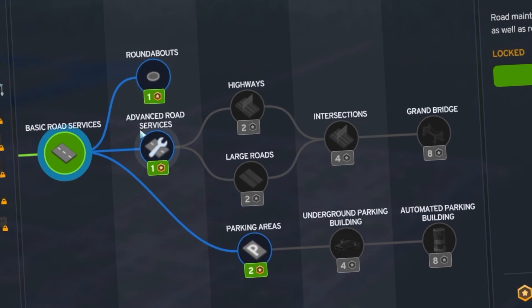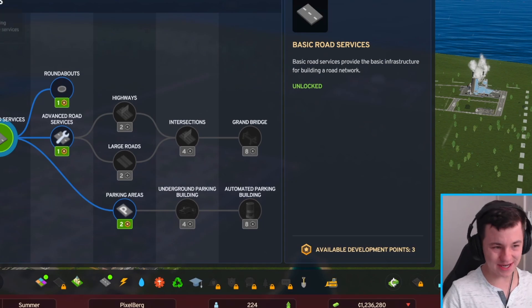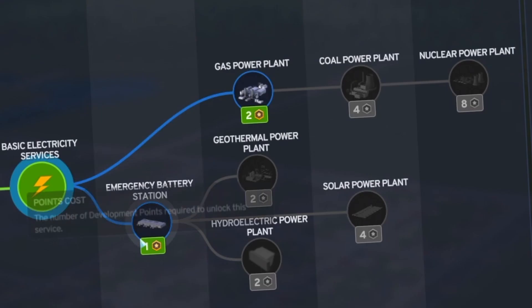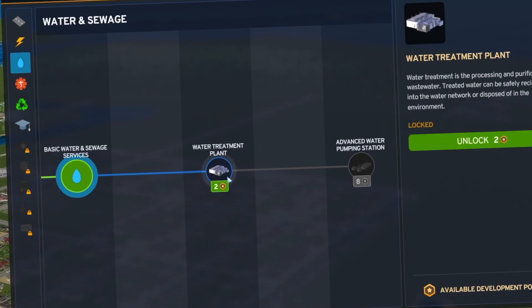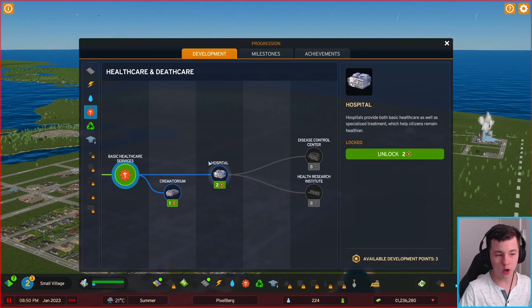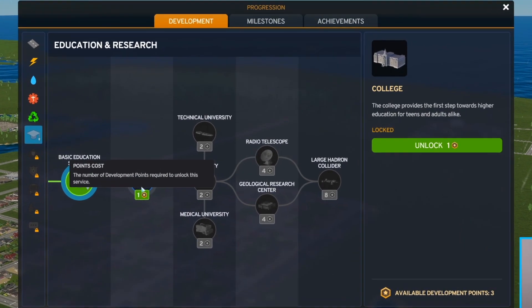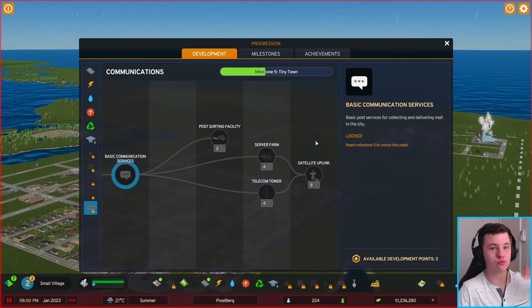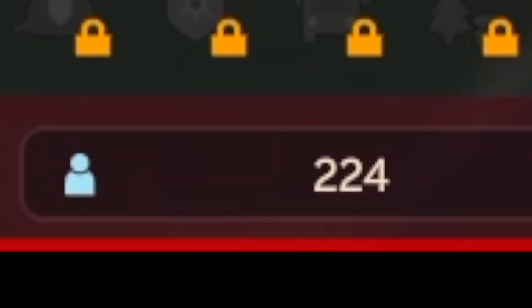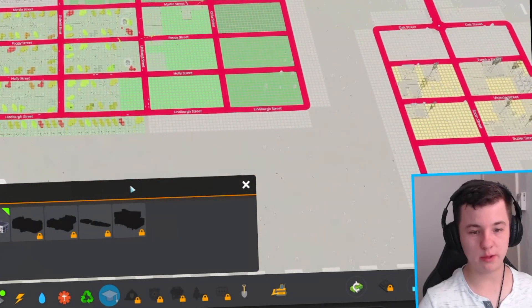The development tree is the coolest thing in Cities 2. We can upgrade to more roundabouts, advanced services, public areas, parking areas, electricity options like an emergency battery station and gas power plant. Under water we can look at more treatment plants instead of dumping sewage. There are also hospitals, more medical services, garbage service areas, and colleges — you don't have to wait for a certain citizen count to unlock the next milestone.